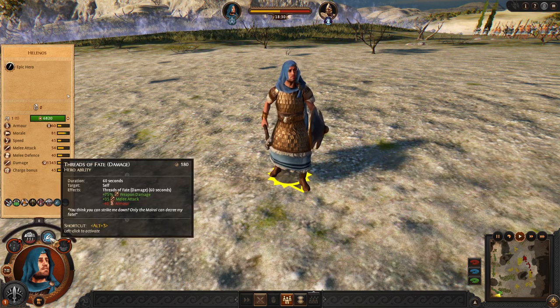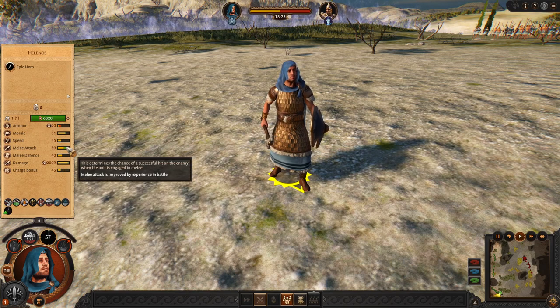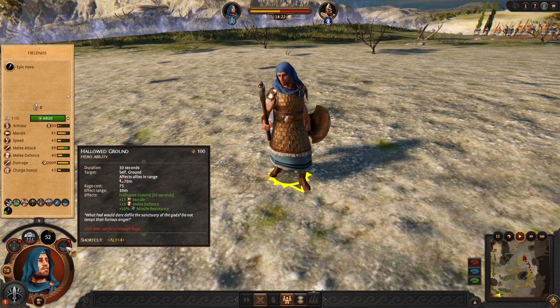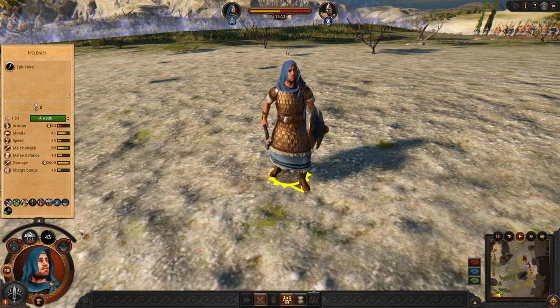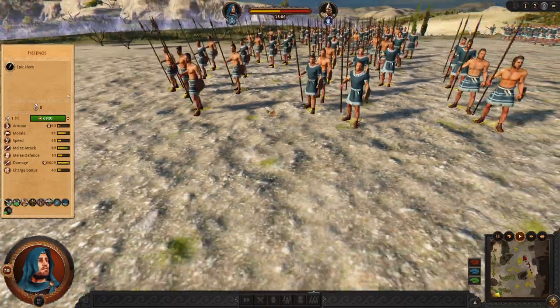To be much stronger, you can sacrifice armor to get a lot of melee attack and boost your damage. I also recommend using Helenos with the Hold Ground ability, which is very strong — 15 flat defense and 15 morale. This hero is very good at buffing allies or debuffing enemies.